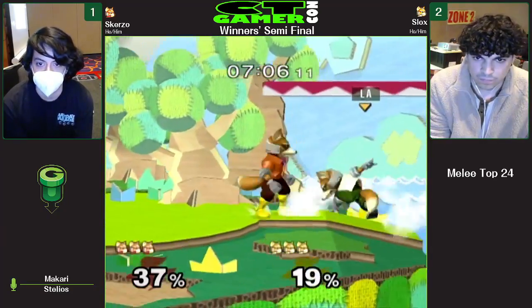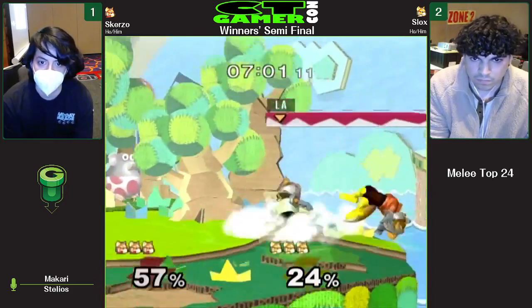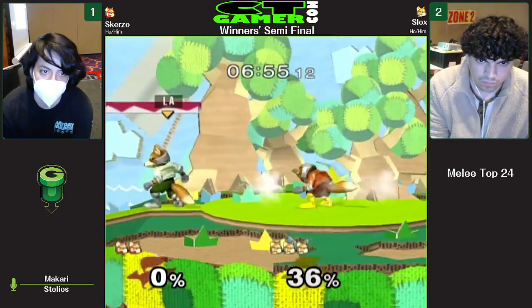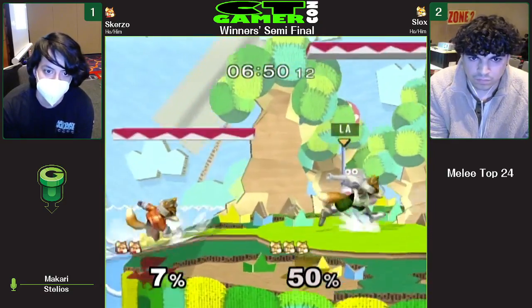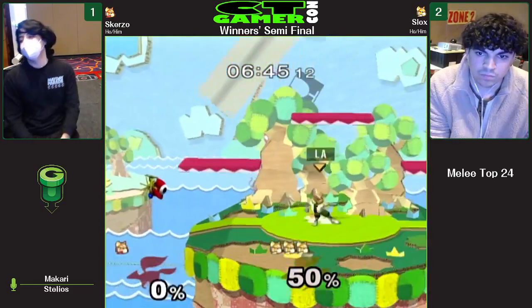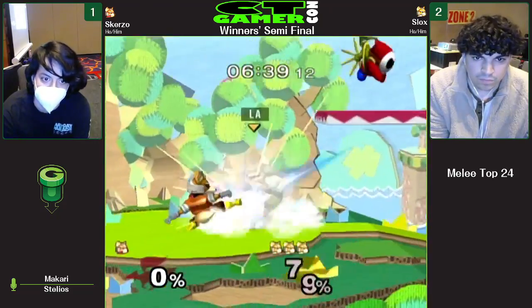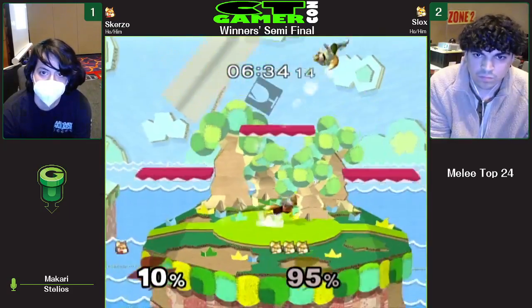Scurzo keeps it going a lot more closely compared to the last two games. Jab into a grab. Gets the shine and kind of resets. Misses the ledge dash — unfortunate. Love that shield going up too to cover that down air. You've seen a couple down airs happen from Scurzo throughout the last couple sets. This is kind of an unfortunate one — should have been such a tight game that Scurzo won. Slok's is kind of turning on. Two SDs now for Scurzo, it looks like.